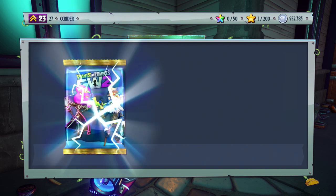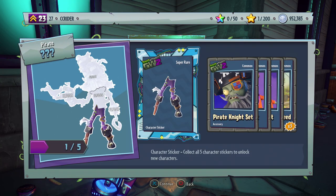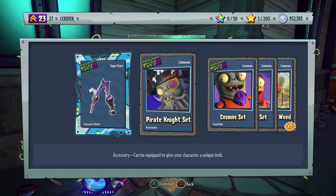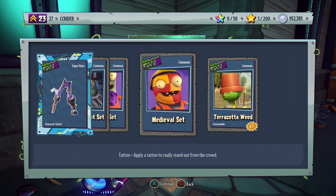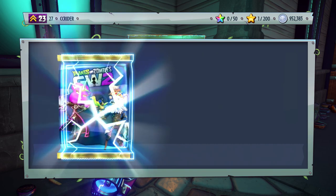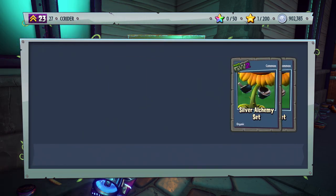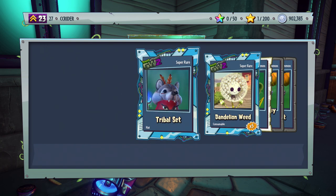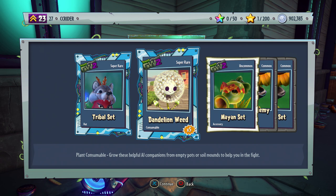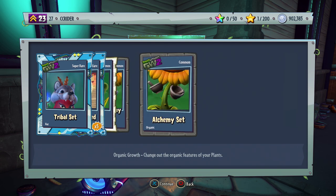Starting to open packs — we already get a piece of Captain Squawk, one out of five. We also get the Pirate Knight set, one piece of that, the Cosmos set, the Medieval set, and the Terracotta weed. Second pack: super rare Tribal set, which is adorable. The super rare Dandelion weed, the Uncommon Mayan set, the Silver Alchemy set, and the Alchemy set.